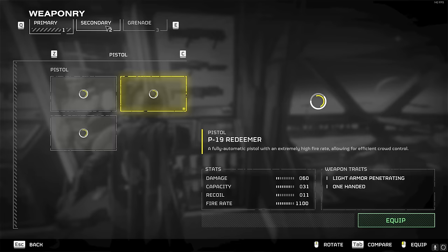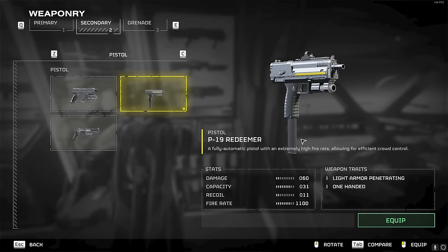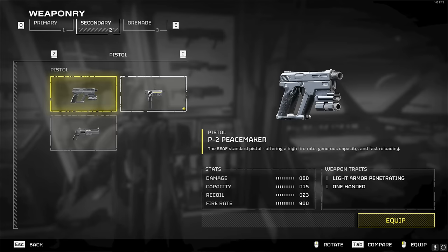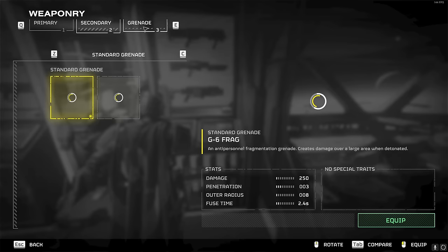For your secondary pistol, I think the P-19 Redeemer machine pistol is definitely better than the beginning pistol just because it's fully automatic. It does the same amount of damage but it has a bigger capacity, less recoil, and a higher fire rate. So it's just better overall.